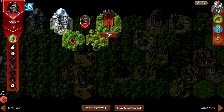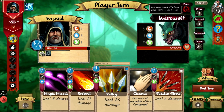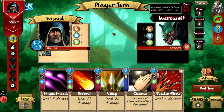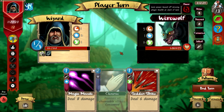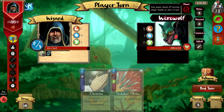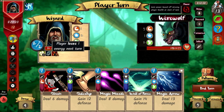We fight a jungle werewolf at the encampment — 255 health, five strength, and a special: gains power based on missing player health at the start of a turn. I only have one fleet foot. We open with volley, fireball, and magic strike. He hits hard and applies an effect making the player lose one energy next turn.